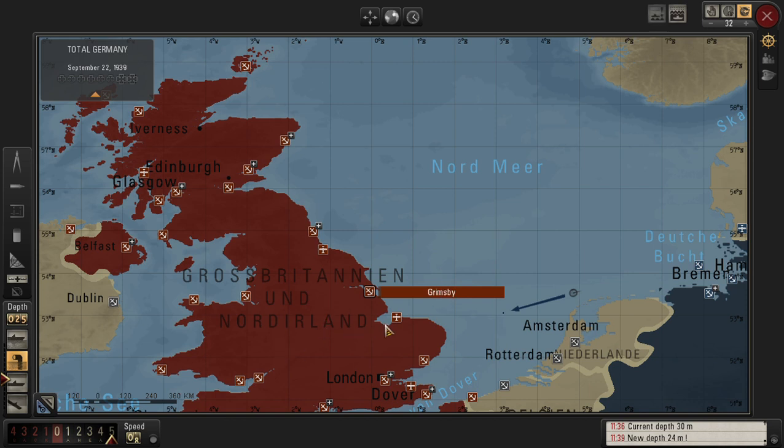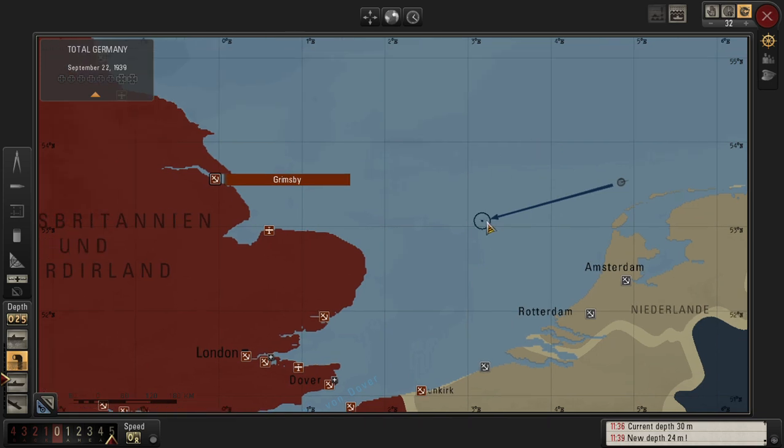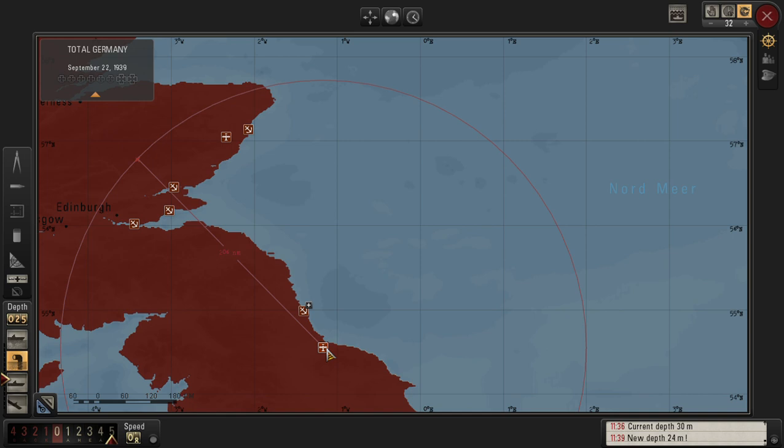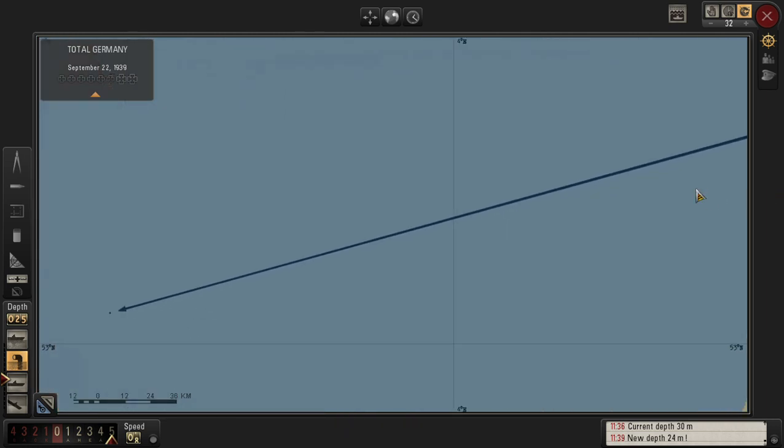This icon on the map shows an air force base and the range of its aircraft. Once I get to my watch point, I'll be inside the aircraft's range, meaning I could get attacked by enemy aircraft. That's why I was saying earlier I'd like to be able to dive deeper, so aircraft can't spot us from the sky. There are a lot of air fields here with very long ranges, but I still can't find any warships.